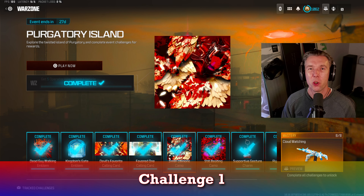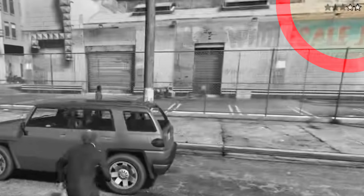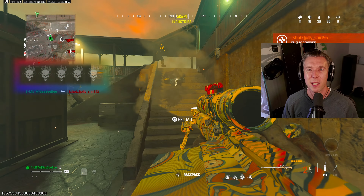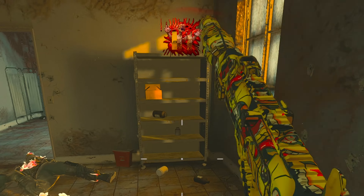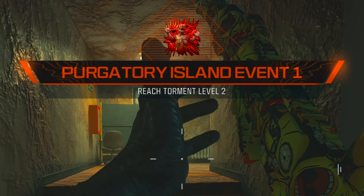Challenge one: reach torment level two. What the heck is torment? Well, it's a bit like the old wanted rating in Grand Theft Auto. As you went around causing chaos your rating would go up and police would come after you — but in Purgatory Island you instead get kills on human players or AI mercenaries to increase your torment rating. Mercenaries come in the form of either eerie mutants that spawn from holes in the ground, or military contractor style bots dropped in via helicopters. I would recommend not worrying about this challenge too much, as you'll almost certainly have completed it without trying by the time you finish all the others.